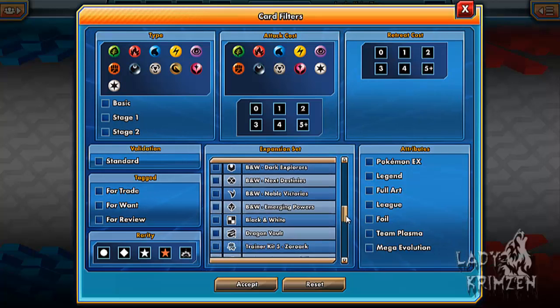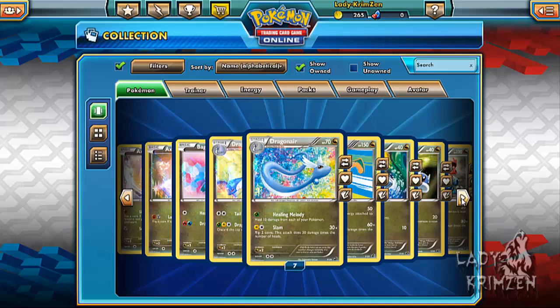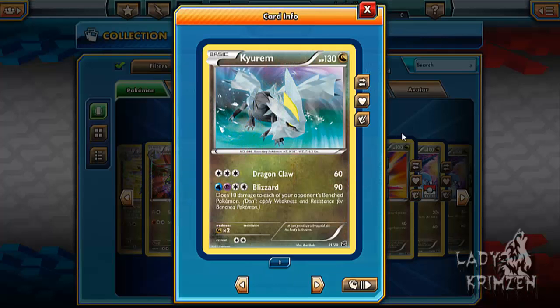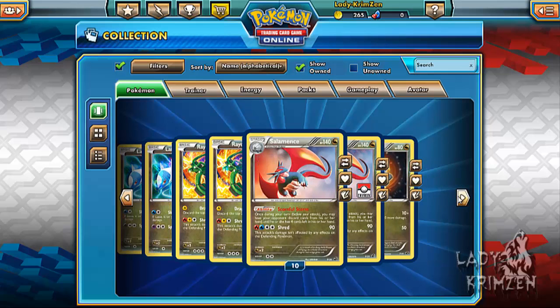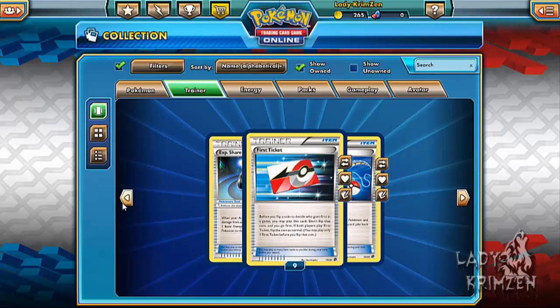We'll also have a look and see if we got the entire collection — it almost looked like I did at the end there. We end up with 10 Axew, 9 Bagon, 8 Dragonair, 6 Dragonite, 12 Dratini, 6 Druddigon, 6 Fraxure, 6 Haxorus, of course 1 League. Kyurem — 130 HP, Dragon card, secret rare for Dragon Vault. First move is Dragon Claw: 60 damage, requires 3 energy of any type. Final move is Blizzard: 90 damage, requires 1 Water energy, 1 Psychic energy and 2 energy of any type. Does 10 damage to each of your opponent's Benched Pokemon; don't apply Weakness and Resistance for Benched Pokemon.